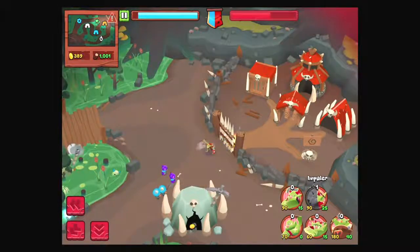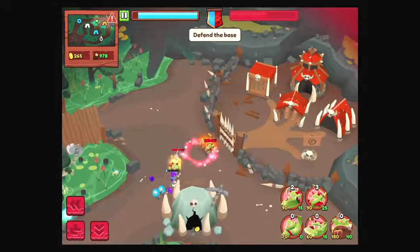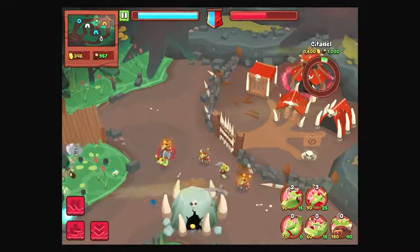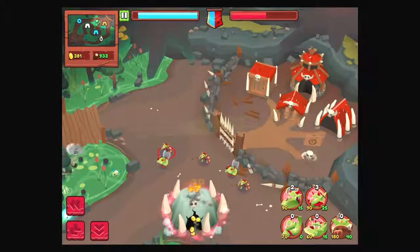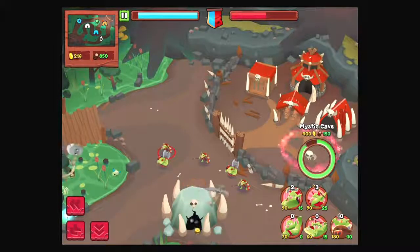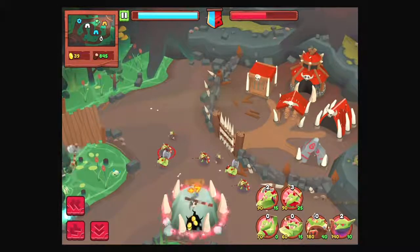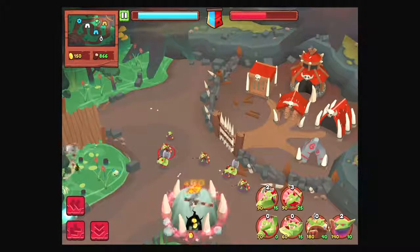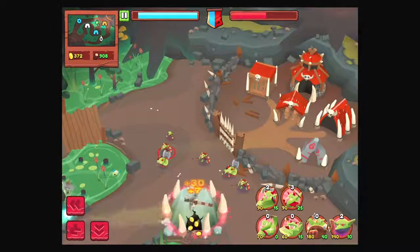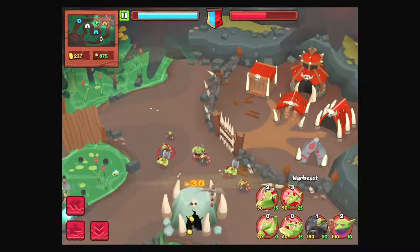Impalers. Defend the base. These tier 2 units are better, it seems. Definitely need more money. Let's get some mystics — they require more money than wood as well. We're being out-economied right now. Now that we're behind, I don't know if we can get ahead.